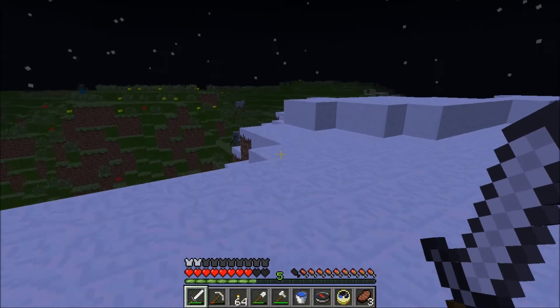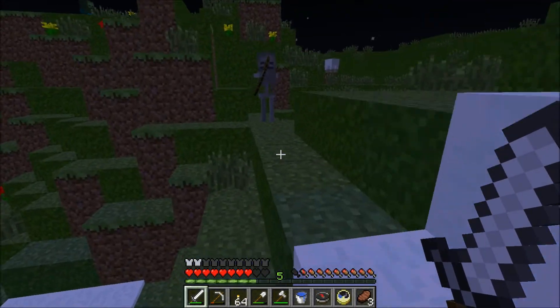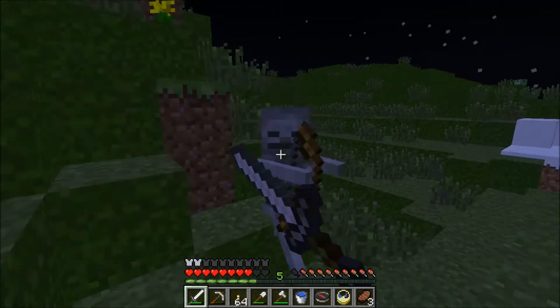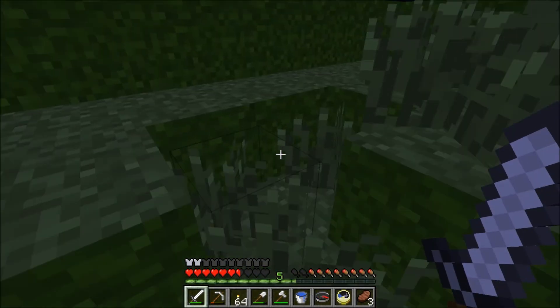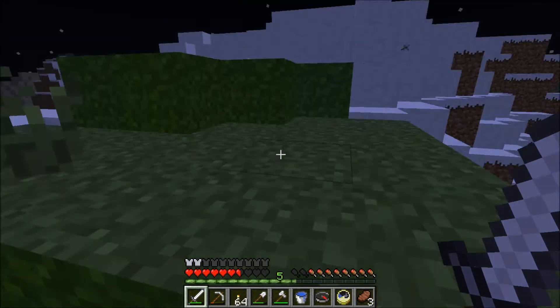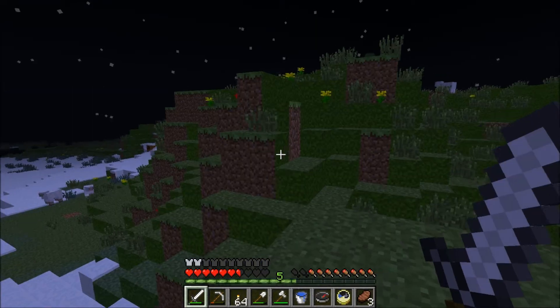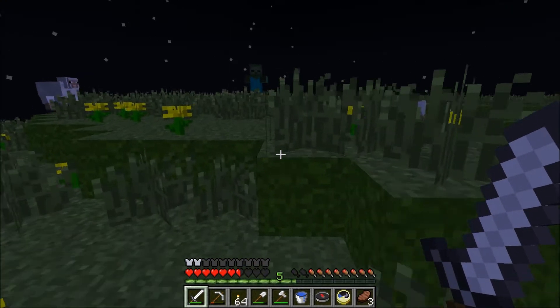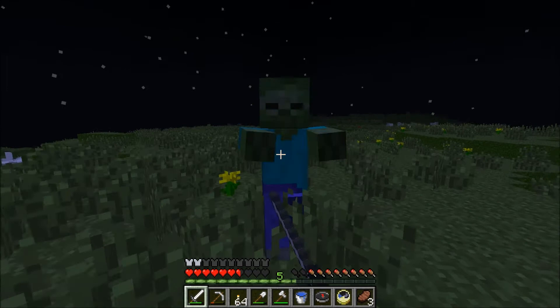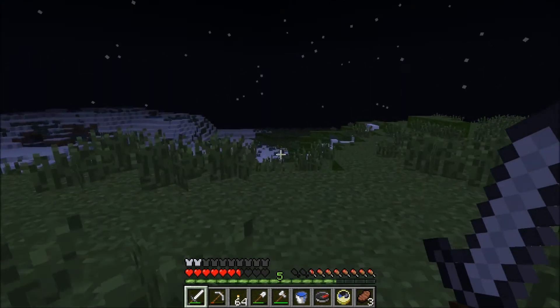It's just got a lot of trees. It's where I built my house and that. I know there's an abundance of diamond down in the ground there too. Oh, I just got myself a bow — an enchanted bow with Power One.